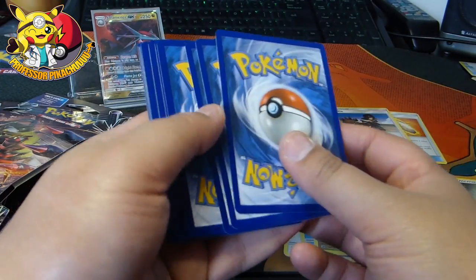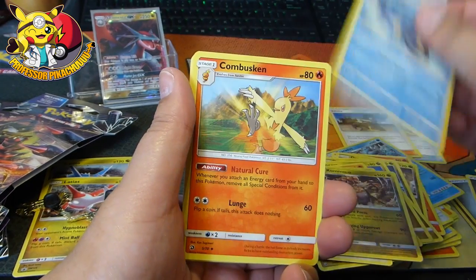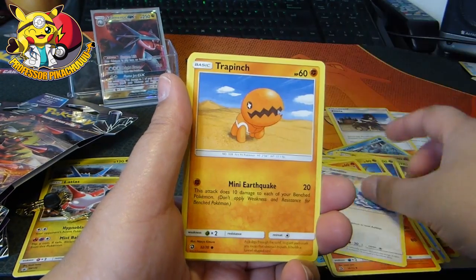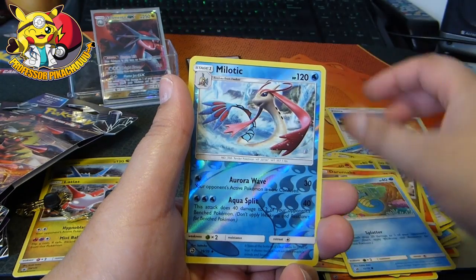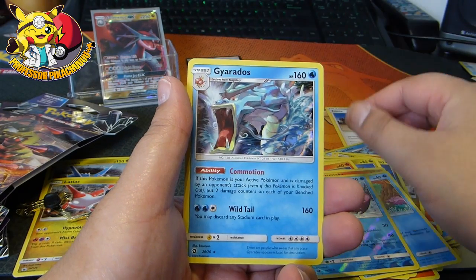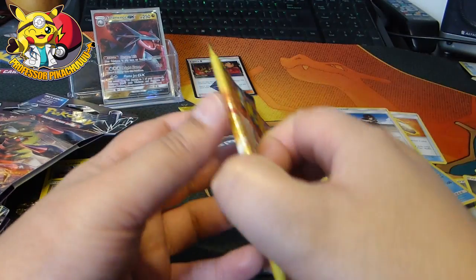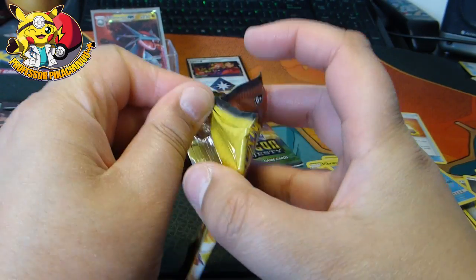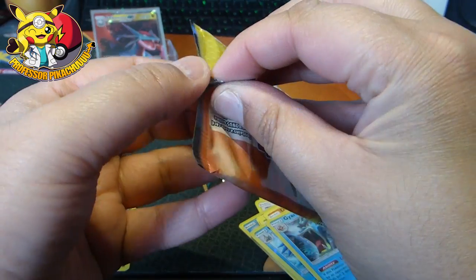So this is — we've basically opened three, we're on our fourth. Can we get something else? Swablu, Trapinch, Dratini, Horsea, Milotic, and then... I'm gonna pretend that didn't happen. That didn't happen guys. Nope — don't know what any of you are talking about. That didn't happen.